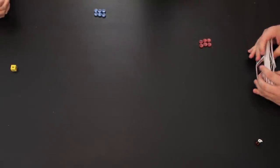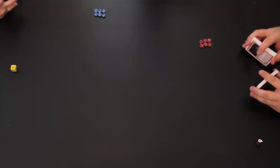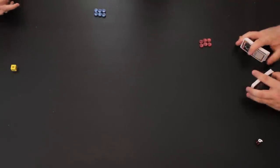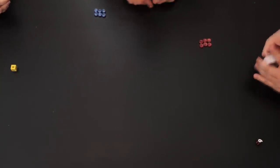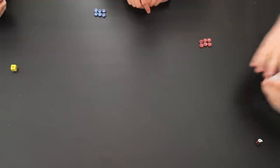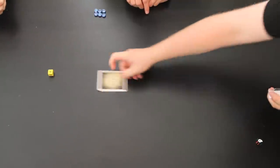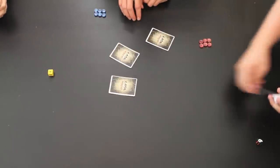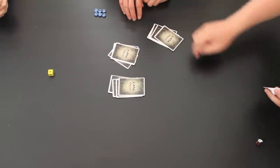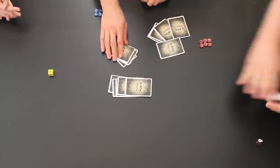We're going to walk you through the first couple of turns in Colosseum of the Gods. I have Ruby Darling and Robo Joe here to help us play through the first couple of rounds. Going ahead and shuffling the arena deck. The game starts with each player having six tokens representing six die — that's your hit points, how much health you have before you die. The game then starts with each player being given five cards, and we're all playing off of the same deck. Please note this is a demo version of the deck.